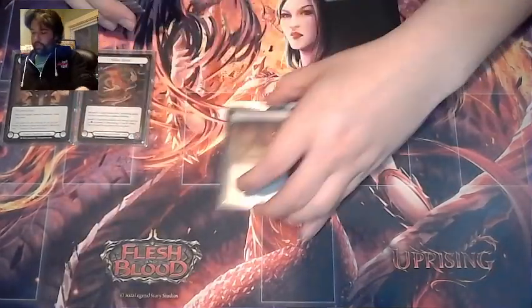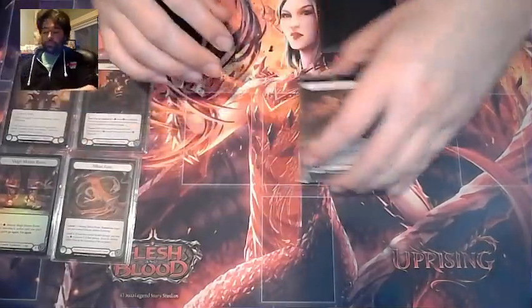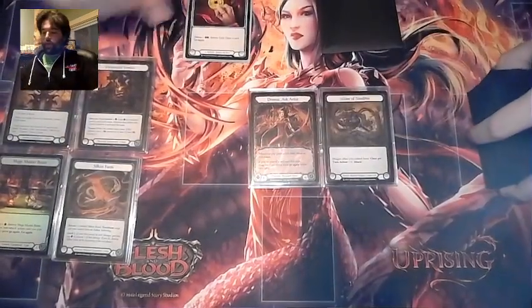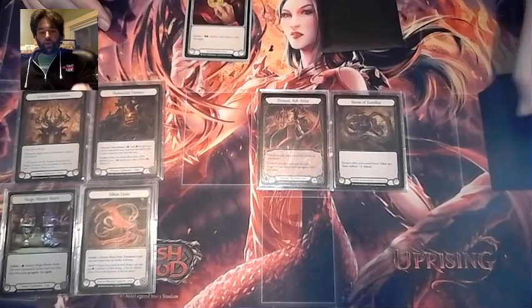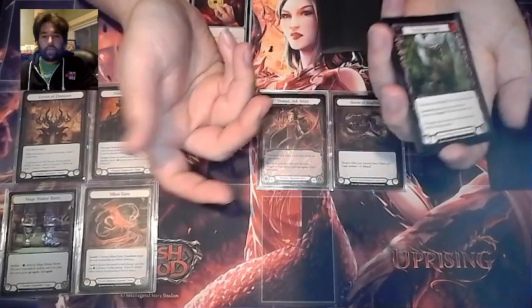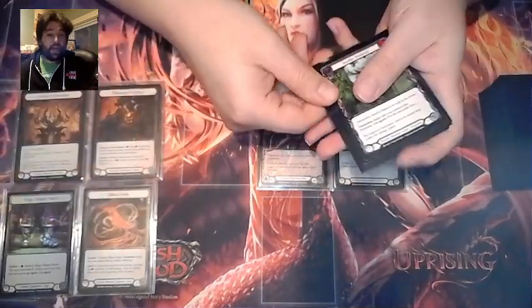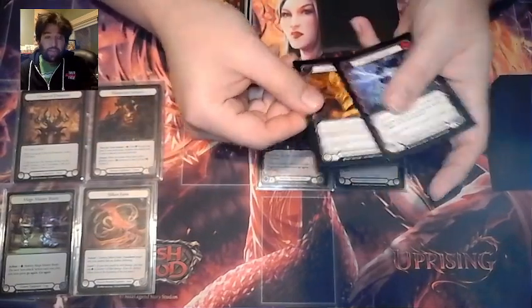So you get to start the game with the gold, as the card says. And what it allows you to do is on the first turn of the game — going first or second, it doesn't matter — we can use this gold to get around some of the problems we typically have with Dromai, such as drawing a cursed all-dragon hand. And this can cost you games. It cost me a game at the Calling at Charlotte. I opened an all-dragon hand in one of my games and just couldn't do anything and lost. In another game I had to crack my Mage Master Boots just to make an ash and play the game. But in some matchups like against Guardian, you just can't crack your Mage Masters or the game ends because of that instead.